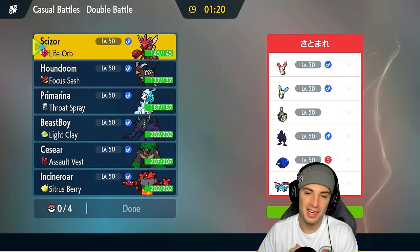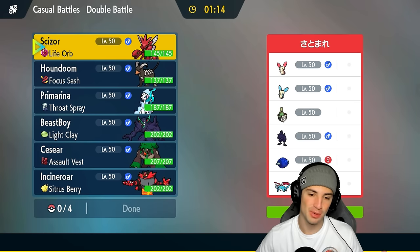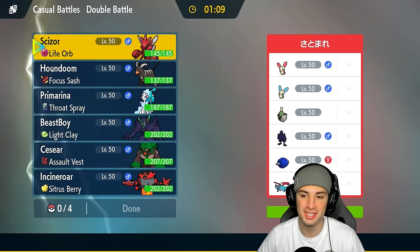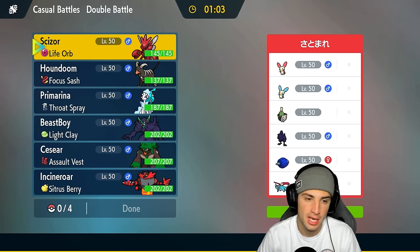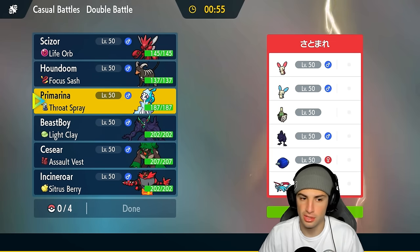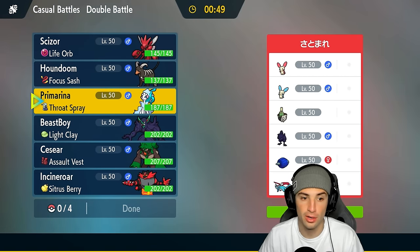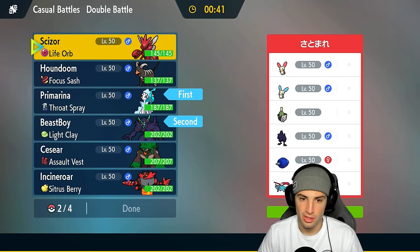That last match is why Regulation H is going to be amazing — what a solid battle. Trick room on their end, us wasting out trick room, match coming down to the wire. We love it. Going up against a Plusle and Minun team in match number two with Corviknight, Sinistcha, Glimora, Salamence. They can intimidate me. I could just go into Houndoom but I think they're going to lead Salamence, so I might just lead Primarina and throw a Throat Spray boost to start.